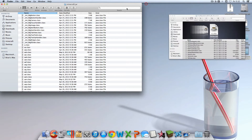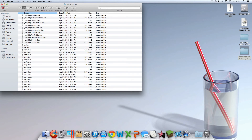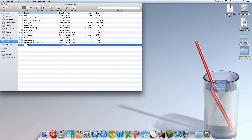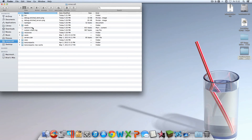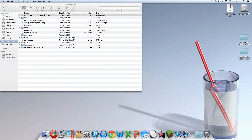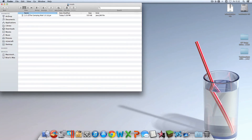Now comes a slightly harder part. Go back two levels so you're back in your minecraft folder with bin and all that. Right-click and make a new folder and name it mods - no capitals, no spaces. If you put a capital or a space it won't work. So type M-O-D-S just like that. Then get the camping mod file and drag it into the mods folder.